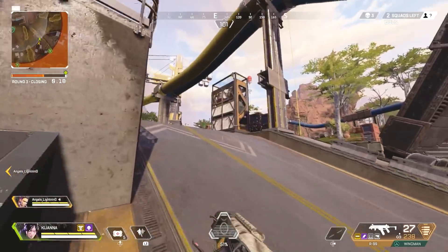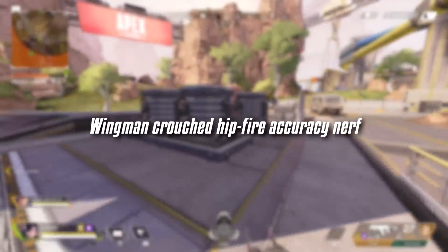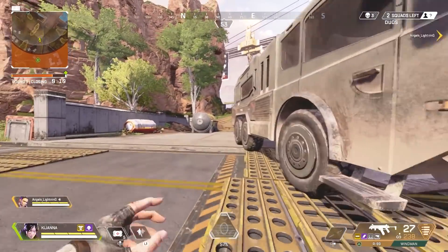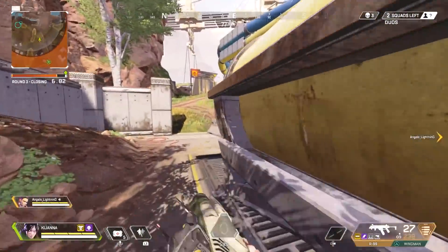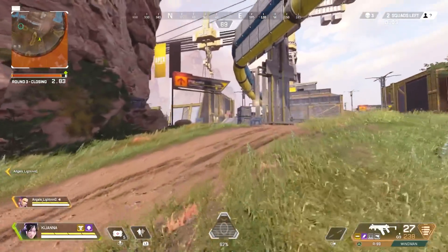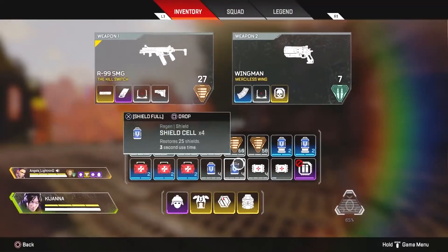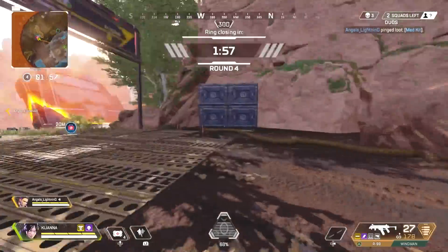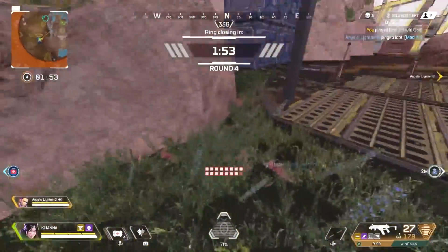The Wingman also got a very small nerf — more of a fix really, but it will still negatively impact the gun's performance. Basically they fixed a bug where the Wingman had too much crouch accuracy, so now you should have less accuracy while crouching and hip firing with the Wingman. I've been using the Wingman since season 5 dropped because of the skull piercer, and honestly I haven't really picked up on this nerf — it's so small you really don't even notice it. But the Wingman should have less crouching hip fire accuracy as of now.